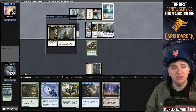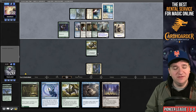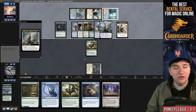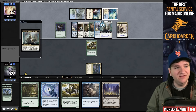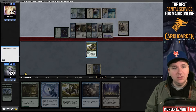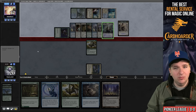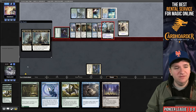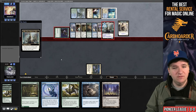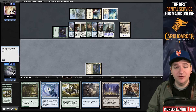Our opponent has one of their better starts. Even with my terrific draw it might not be enough. That's already a 10-power creature with another Curious Obsession. My opponent is making me look silly. I think if we won the die roll this would be a pretty easy win. I'll throw the Grazer in front and take 12, going to eight. I'm just dead on board — even if I drew Hidden Strings I'd need the world's most insane Pore Over the Pages.